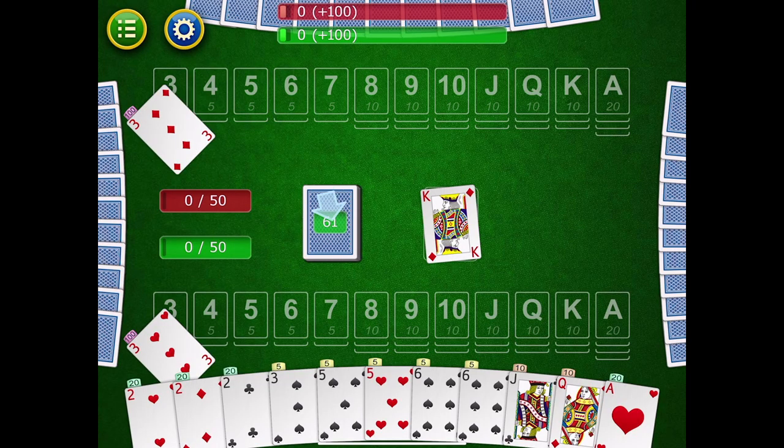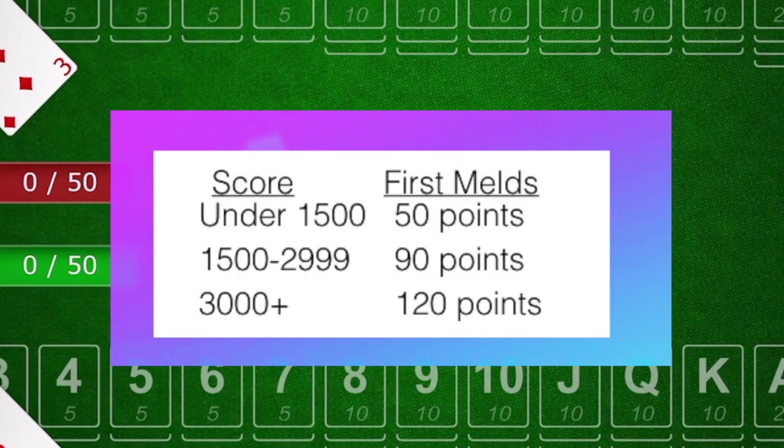In my first video, you needed 50 points to lay down your first meld, but I wasn't totally clear on how it works. If you're playing to 5000 points, as you gain more points round to round, the minimum number of points you need in that very first meld keeps going up. If you have under 1500 points, you only need 50 points for the first meld.